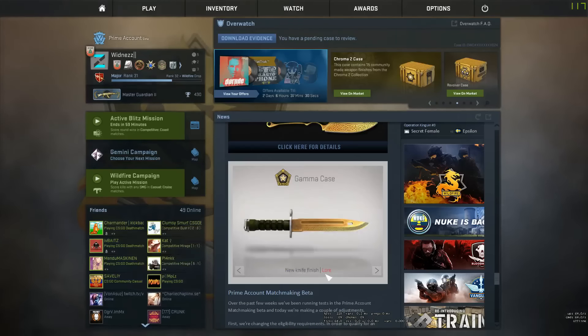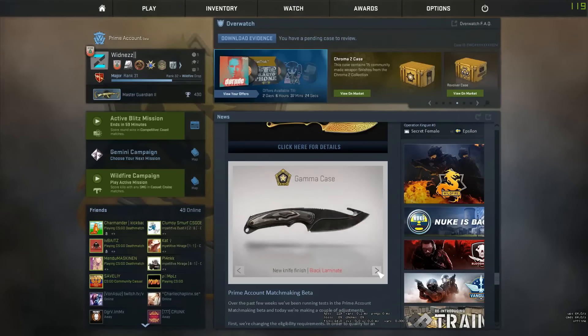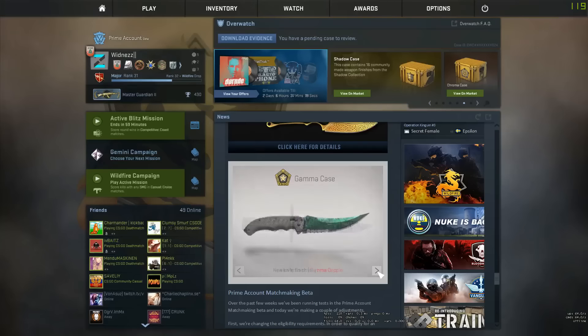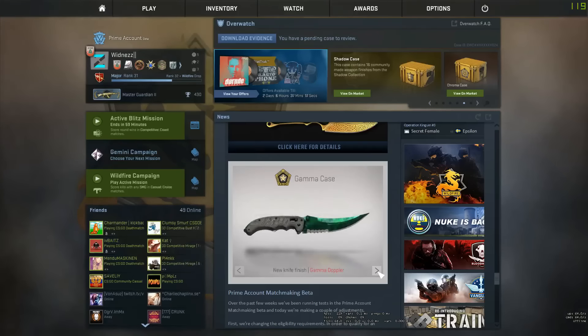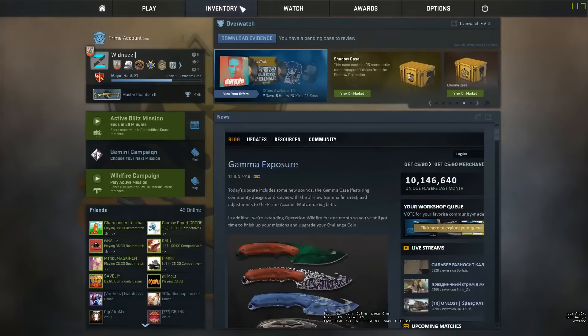Lore — I have no idea. So here's the first knife and this is the second. Black Laminate, that's pretty cool. Autotronic, Brightwater, Freehand, Gamma Doppler. Oh shit, that is actually pretty cool. Damn, I'm so excited.